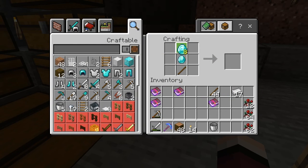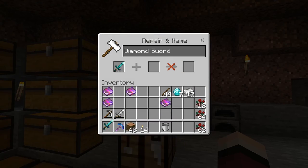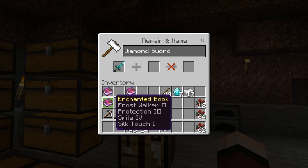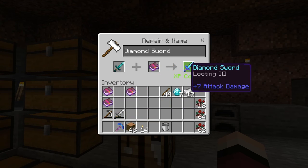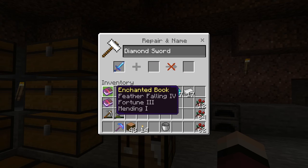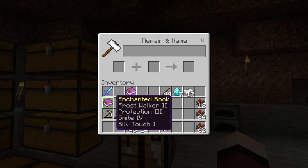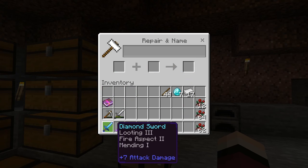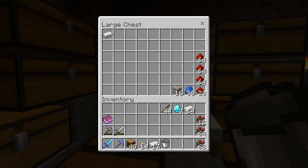Next up, the diamond sword — putting Looting III on there, then Mending, and Fire Aspect. There we go.